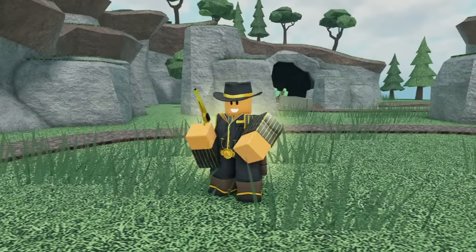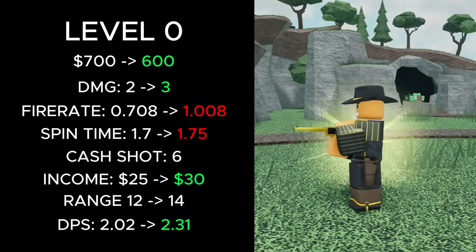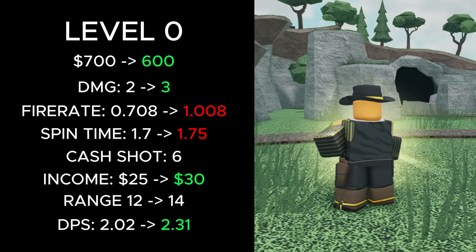Now let's take a look at the Golden Cowboy. At level 0, its placement cost was reduced from 700 to 600 cash, its damage increased from 2 to 3, its fire rate was increased from 0.708 to 1.008, its spend time increased from 1.7 to 1.75, its income increased from 25 to 30, its range increased from 12 to 14, and its DPS increased from 2.02 to 2.31.